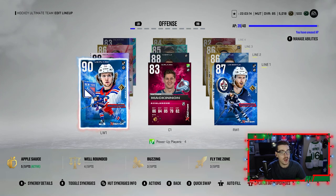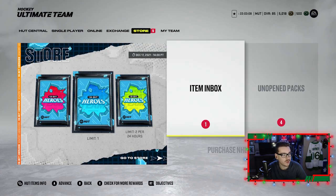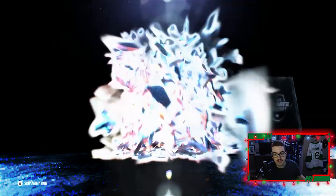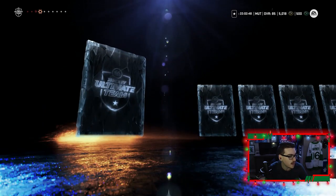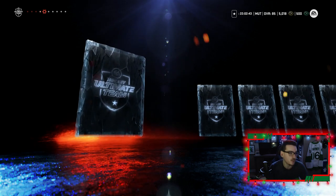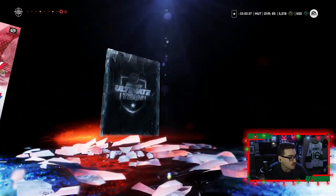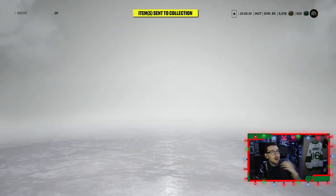We're going to keep McKinnon on the top line because we're trying to upgrade him. Before we head to the board we have packs to open — prime packs and jumbo premium player packs. It's been a while since we opened packs on this account; we get an 83 overall Mark — actually pretty good — Leban, Brian Russ, and a couple more cards but nothing huge.